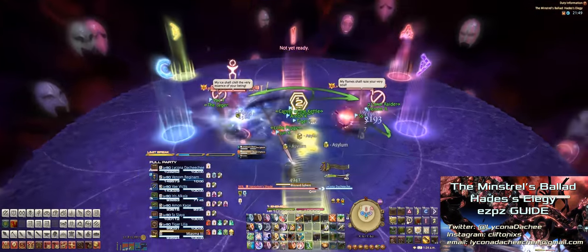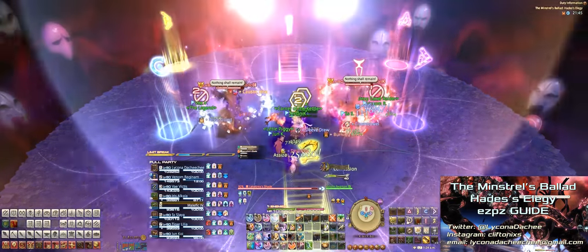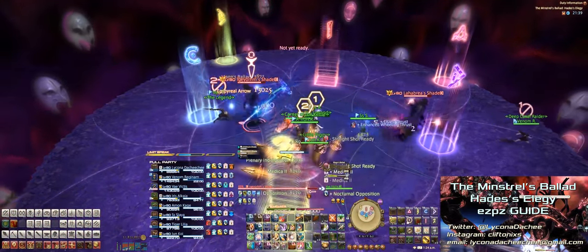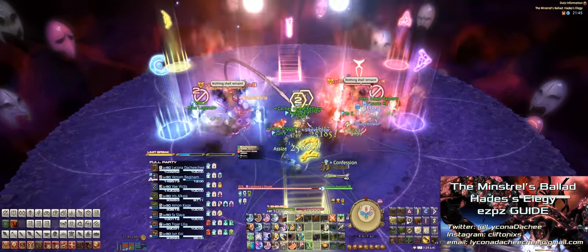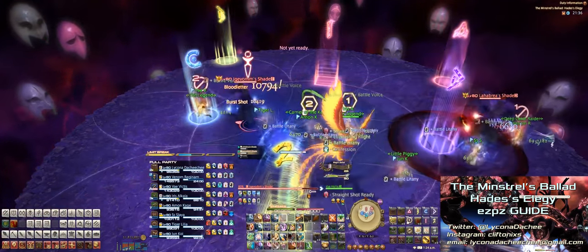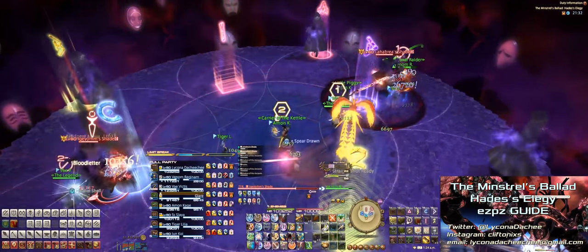Next up, two adds will spawn which must be tanked apart, or else they'll tether together and wipe the raid. They'll start casting Blizzard Spear, which gives everyone either a fire or an ice debuff. Each party member will only be able to target one of the adds while the other is invulnerable — essentially splitting your group like the twins in O12S, where 4 party members hit one add and the other 4 hit the other. It's also similar to the adds in Bismarck. Keep in mind that tanks may have to switch their add depending on what debuff they get.